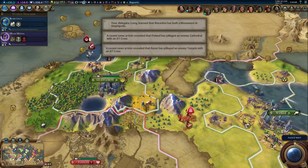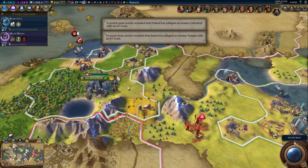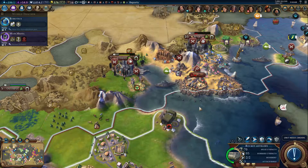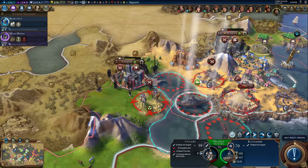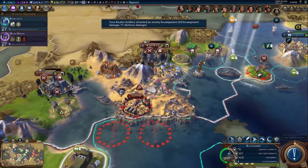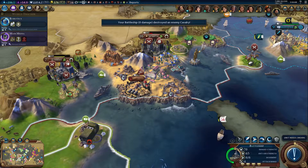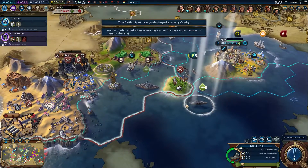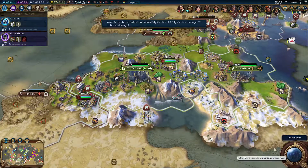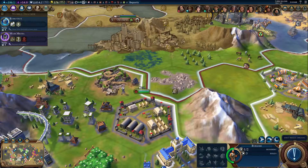We could put the science district here or there, but I think it might get an adjacency bonus to the city center, so we'll probably want to put it right next to it. Pretty soon we're going to want this guy to move down here so we can hit everything every turn in preparation for our invasion once we finish with Mechanized Infantry — it's gonna be great! Luckily we have some defenses if they try to move in.